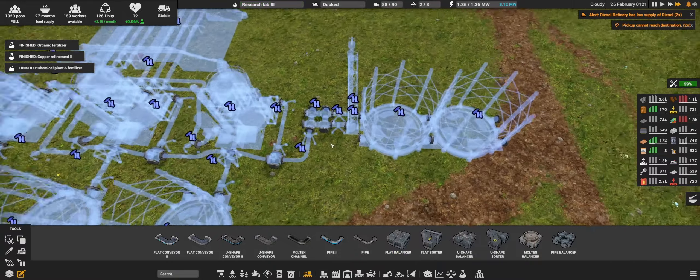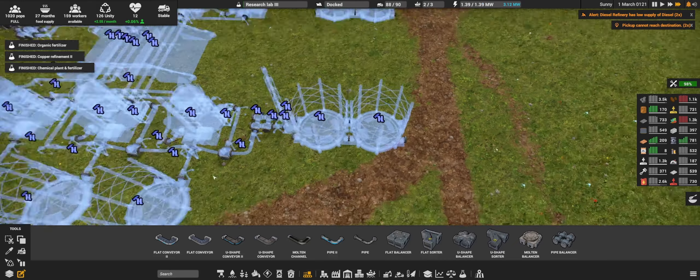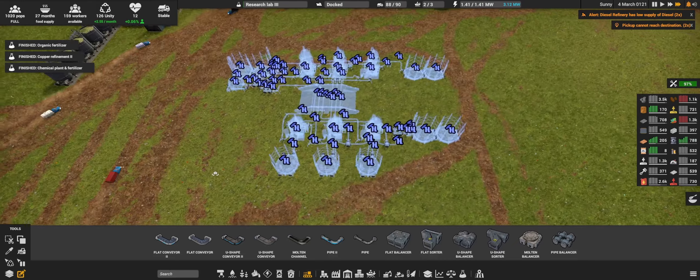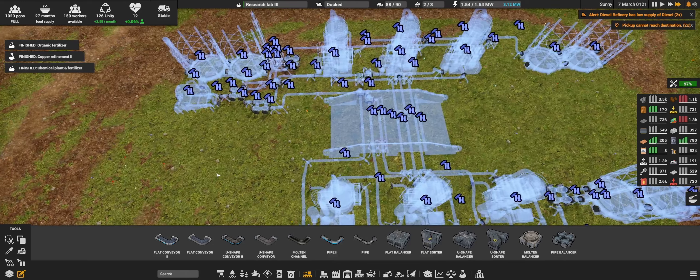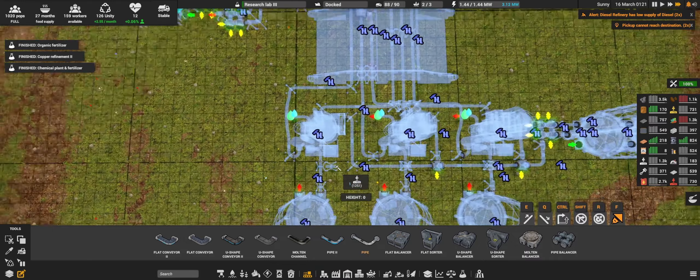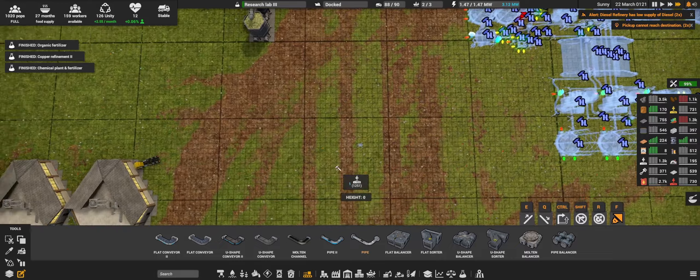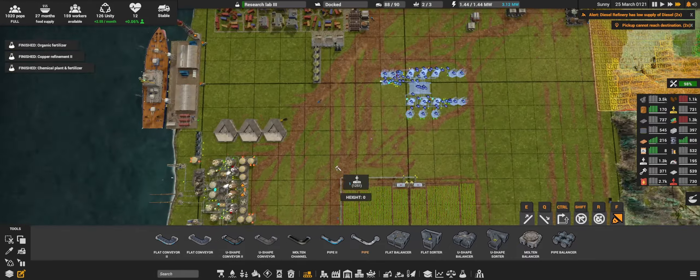Okay, heavy oil is straightforward — we are just going to store and burn the rest. Okay, so what's left is the sour water, I think, for now. How do I deal with this?